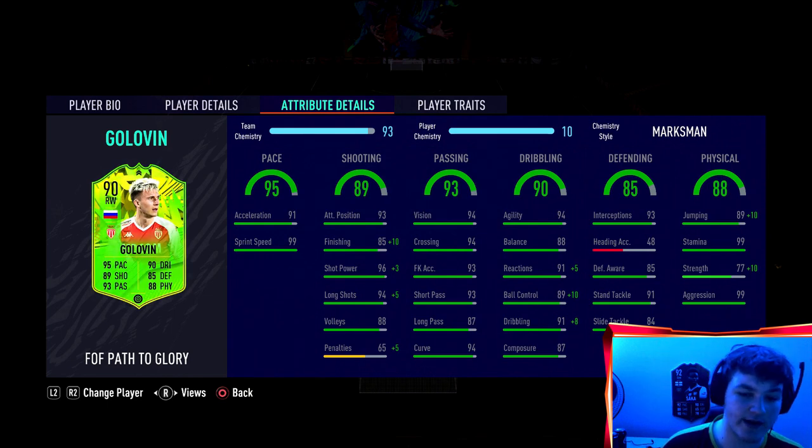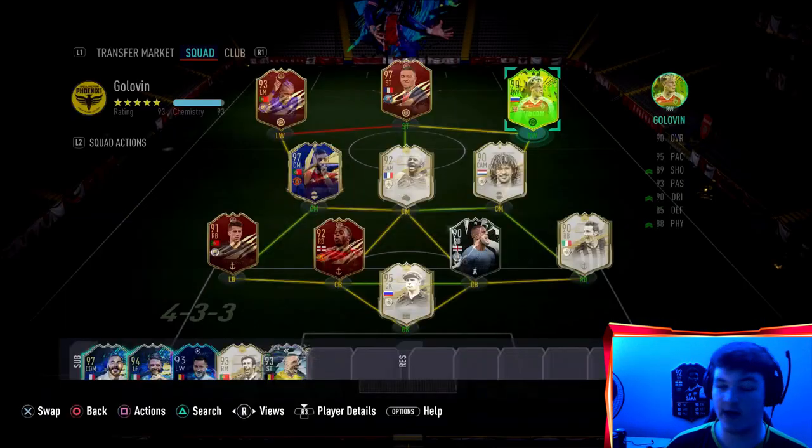His dribbling is very solid - he's already got 94 agility. 88 balance isn't spectacular but it's solid, and 87 composure as well is nothing great. In front of goal he may not be the most composed player, but other than that his defending is very well rounded. Physically he's got 99 aggression and 99 stamina which is insane, and the Marksman boost gives him a plus 10 strength putting him to 87 strength. Sadly he does not have any traits.